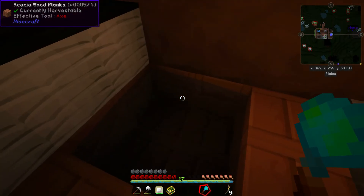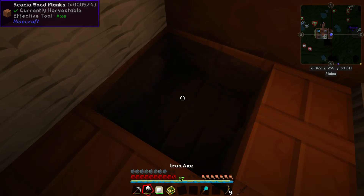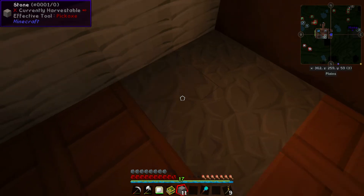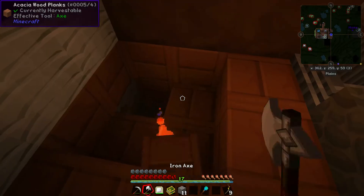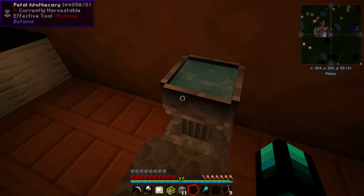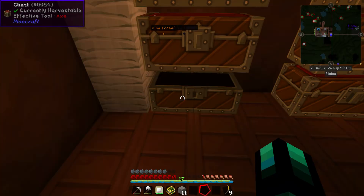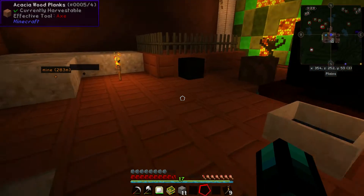Now the Rod of the Seas will work — watch! Isn't that neat? So now I don't need an infinite water supply anymore because I can just use the Rod of the Seas. Let's dig this out so we can put it up here and make the floor level. Anytime we need water we can just use this to fill it up.